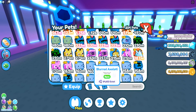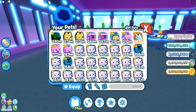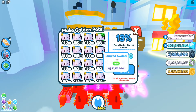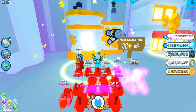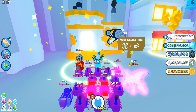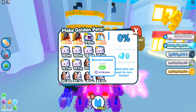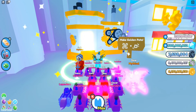Now, looking at the pet stats — for example, this one has 160 million as a normal. You want to go ahead and combine these. Go to the shop right over here where the golden fusing machine is, and combine all of these as much as you can. Things can fail — this isn't a guaranteed chance, but it's a much better chance than any other method.